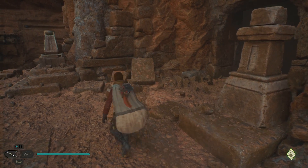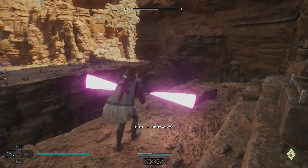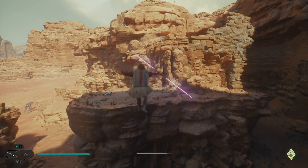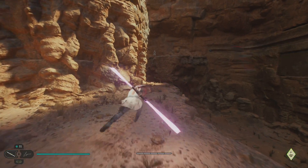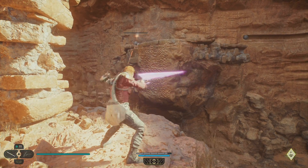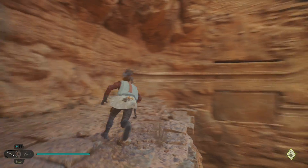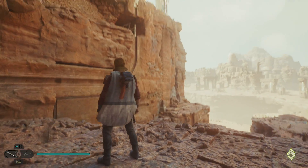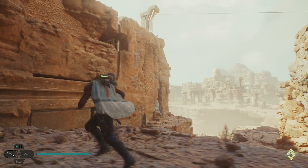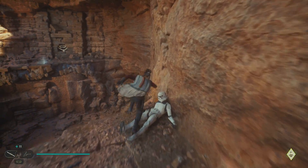Once we get up here, our first task is we need to flip that panel you can see just over there. To do that, we want to move our way across. I'm going to have to deal with this guy at the top here as well. Now if you try pushing this up there right now, you can see there's a little blocker thing — it's not entirely obvious that it blocks the ball going up there, but it does. So we need to pass on over to this side.